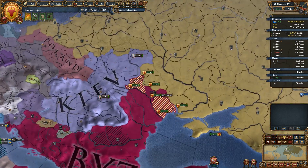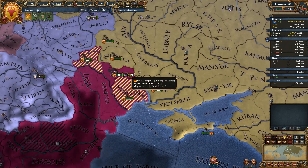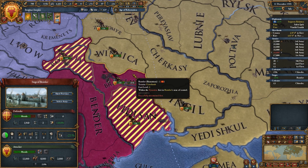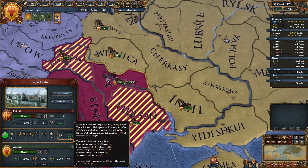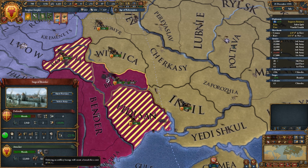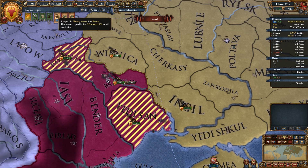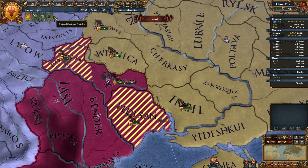We discovered a Byzantine spy. Order a barrage — blow down the walls. There we go. From Bavaria — no, nobody.